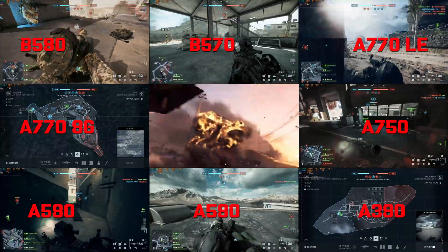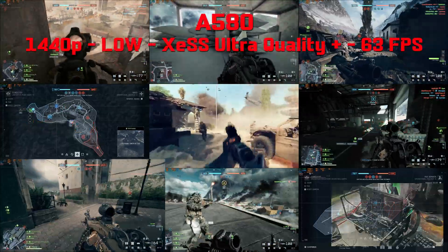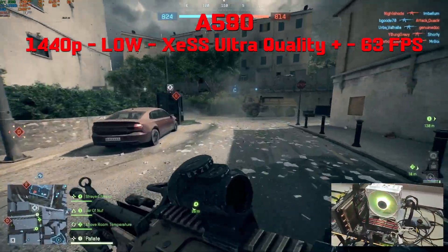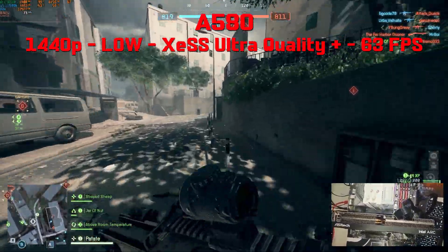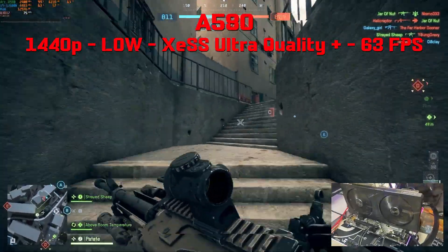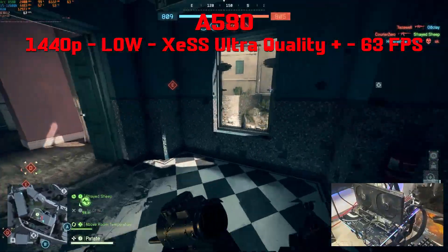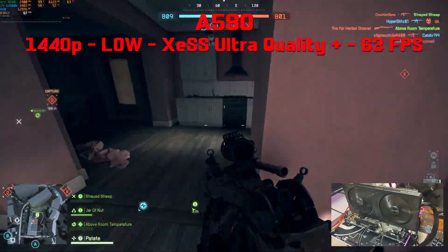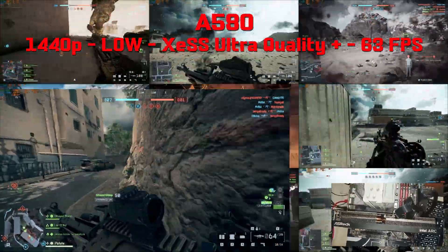Now to one of my favorite Intel Arc GPUs, the A580 with 8GB VRAM — perfect for a low-budget build. We can actually play at 1440p with this card, yes at low settings and XeSS Ultra Quality Plus. That's not too bad, as we reach 62fps, with the GPU pegged at 99% using 6.3GB VRAM, and the gameplay is super smooth. I highly doubt anyone will play at 1440p with the A580 since it's a budget card and most users will play at 1080p, but at 1440p for this kind of GPU it was quite surprising — I just wanted to try my luck and apparently you can.